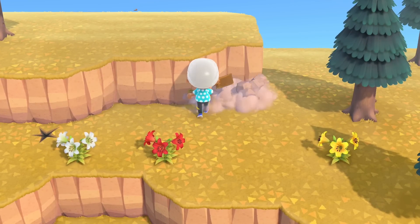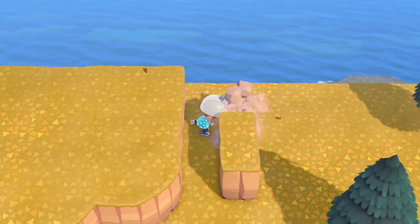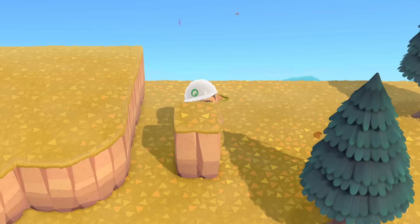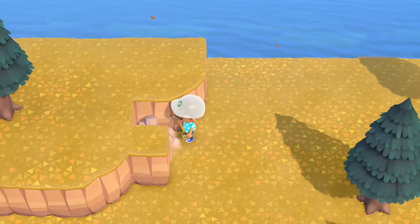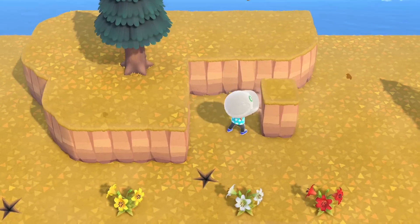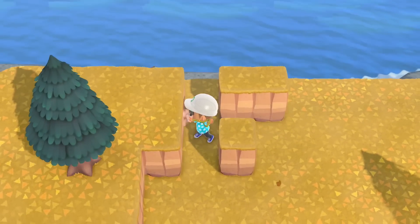Obviously the Animal Crossing New Horizons community has changed and evolved — people are doing crazier things with custom designs and overall island design. This was also during a time when we were all basically scientists. When this game first came out, one of the things I wanted to do was figure out all the cool things we could do, partly to make videos, but also because there appeared to be a lot of science in this game. Animal Crossing is not unknown for being scientific — with flower breeding, bug locations, bug spawning, and trying to get the game to do things you wanted it to do.